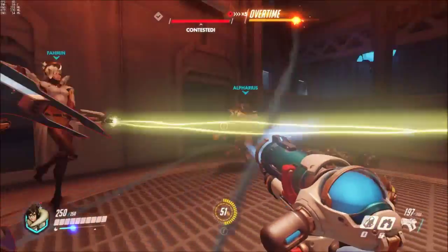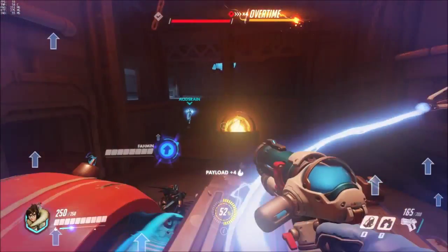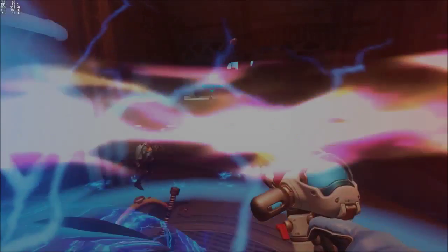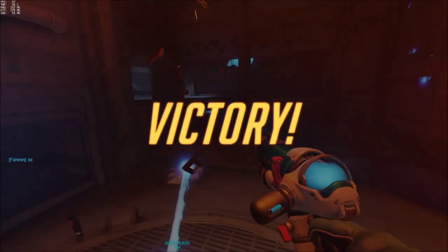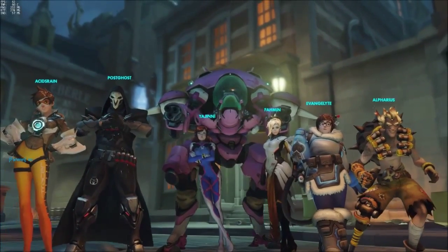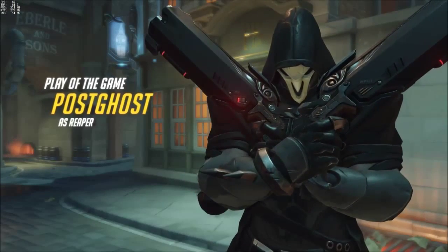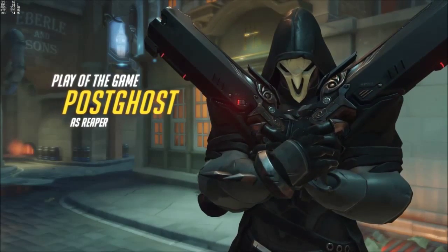It really went down to the wire. There's only one enemy left — we kill enemy Pharah, and in it goes! Victory! And I don't know what my friendly Mercy means by 'easy,' because that game was really close. And the play of the game goes to Post-Ghost, our friendly Reaper.